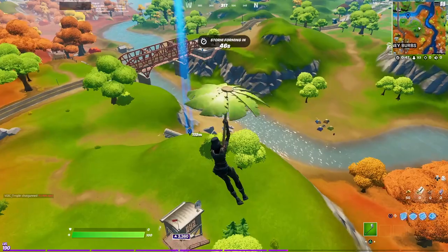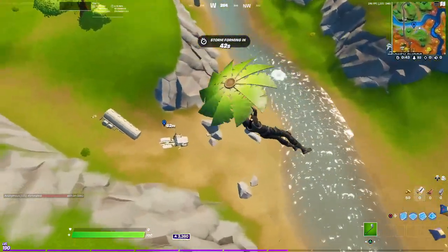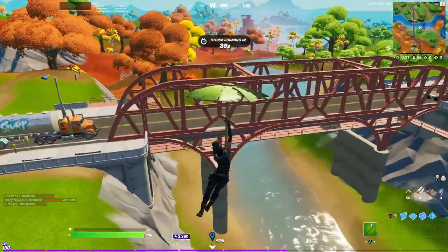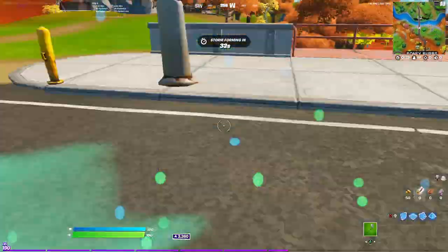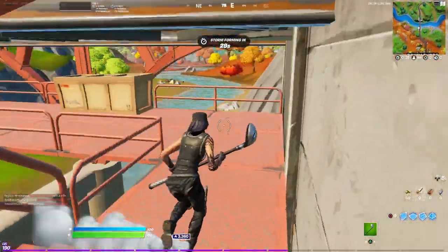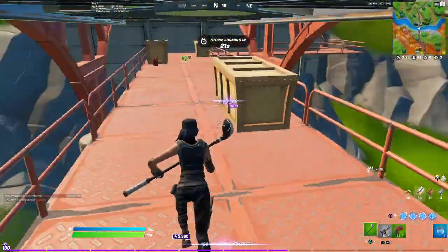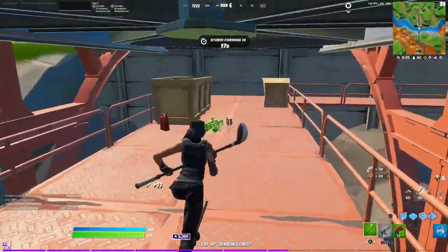I've had a situation where I've only gotten one gun. That chest down there hasn't spawned in, but this one spawned in down there underneath the bridge. So we're gonna land in the box on the truck — boom, 100 shield. That's what we're gonna do. Don't worry about breaking it, that takes too much time. We want to get looted up fast. Go down this passageway right here on the bridge and get that out of the way.